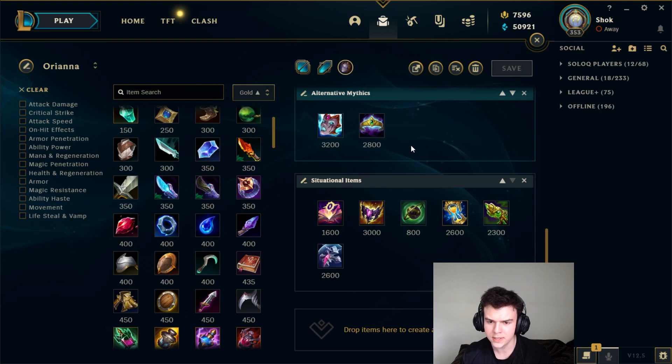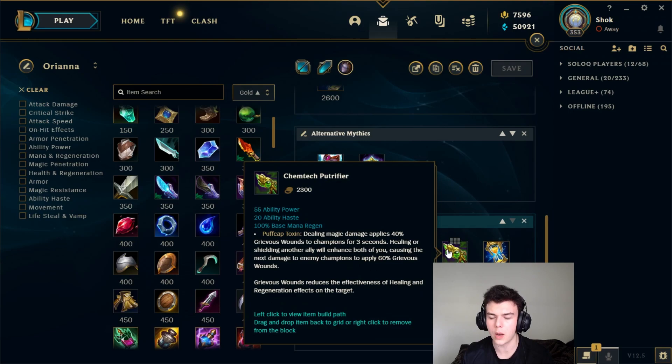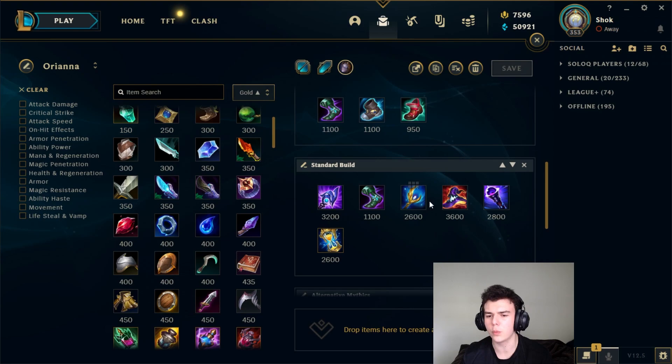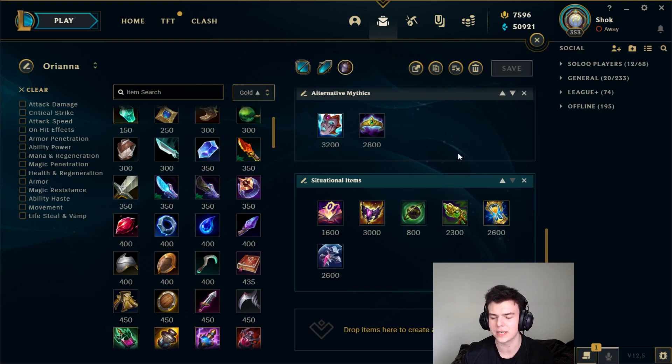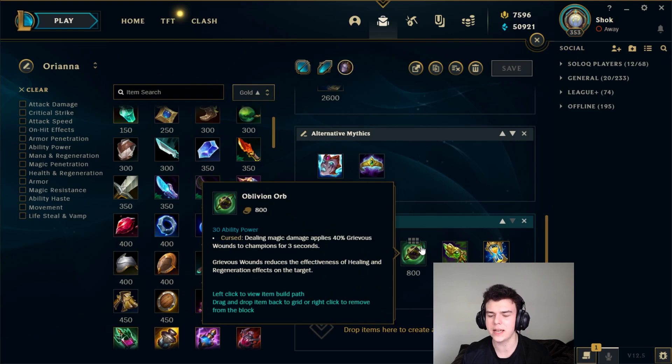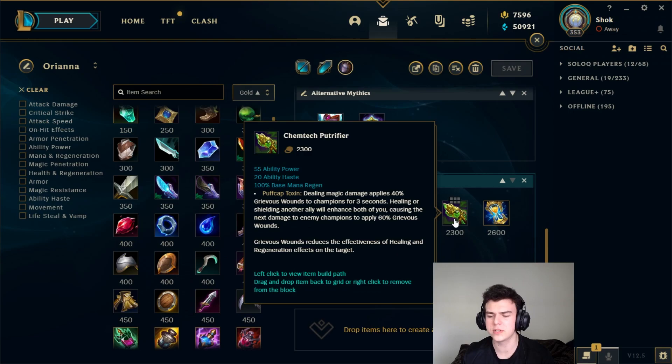For healing cut — in general, healing cut on mages is not super good, but Orianna is actually a bit of an exception because she makes pretty good use of Chemtech Putrifier. If your support is not building this and you really need healing reduction, it's actually worth building. I'd probably build it either before or after your Archangel's. Straight up replacing Archangel's might be a bit too much, but it's an option if you really need that 60% healing reduction. On the other hand, if you don't need it that desperately and just want some healing cut, sitting on Oblivion Orb is always pretty good — only 800 gold for 40% Grievous Wounds compared to the full 2300 gold for Morello. But if you are going to build Morello, I'd highly suggest building this on Orianna.